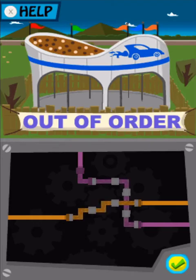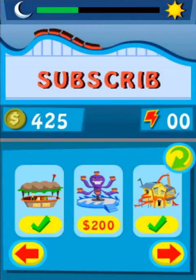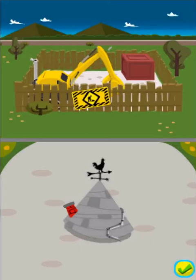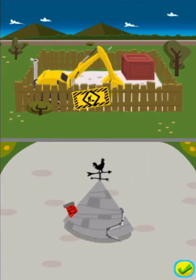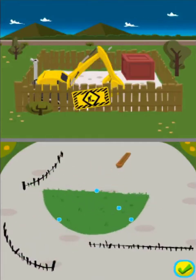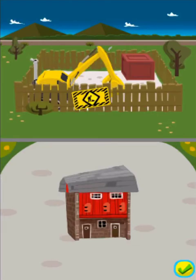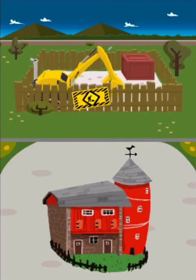Now it's up and running. That attraction is fixed. Touch the attraction you want to build. This is the petting zoo. It costs $350. To build the attraction, start by memorizing this part. When you have the part memorized, touch the check mark with your stylus. Now put that part back together. Touch the check mark when you're done. Great! Here's the next one. You built the petting zoo! Hooray! Let's go check out how your park looks now.